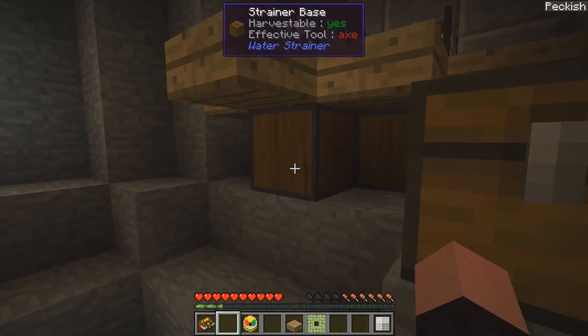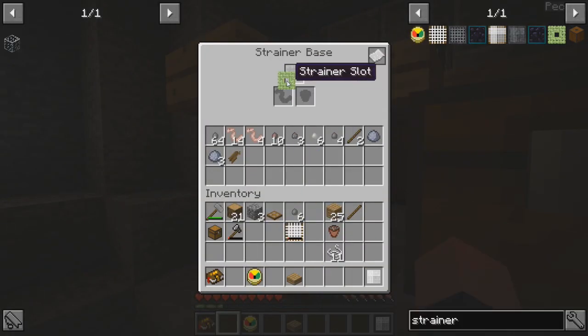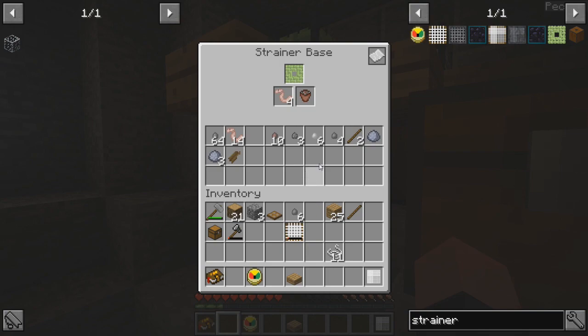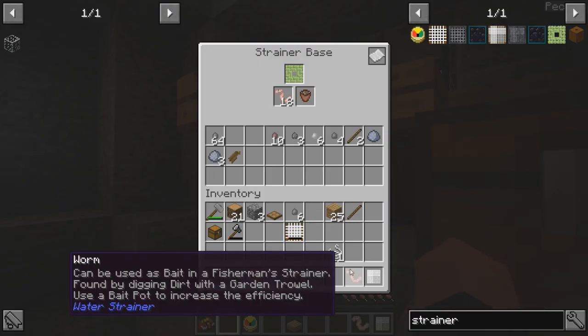So if we put one of these here — can we take you out and put you in? Bait required. Oh, we've got bait. Yes, we do. And let's go ahead and put a bait pot in there as well. So now do we just wait with the bait? More worms, there we go — crank it up. We put more worms in there, we'll get more chance for fish. Is that how it works? There we go.